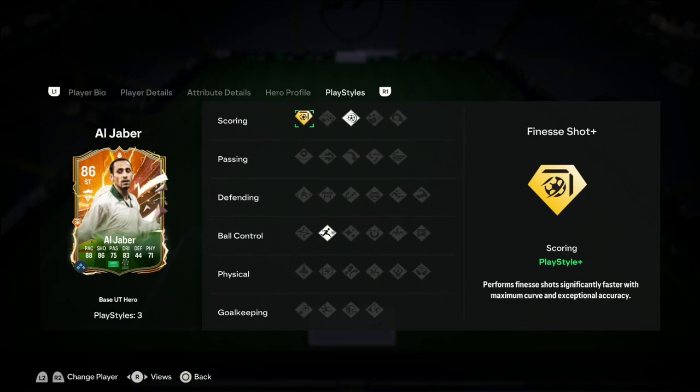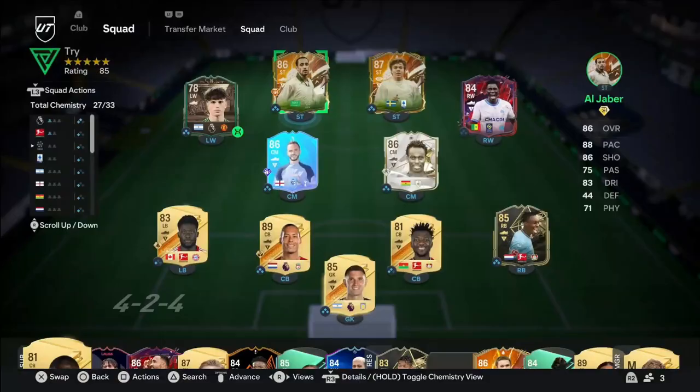It just looks like a decent card overall. He has three player traits: the Finesse Shot Plus, which I know can be broken — I didn't even know he had it, this could be really really broken for us. He also has the Power Shot, which I don't actually use, and the Rapid play style. Overall, no major complaints.